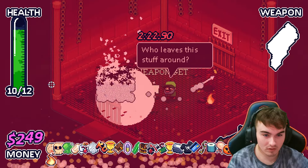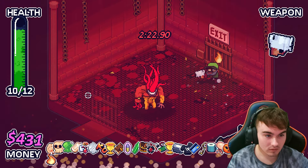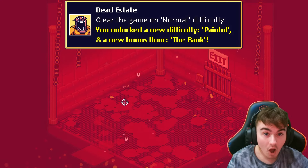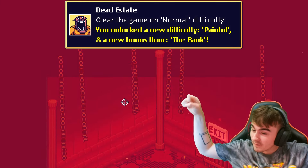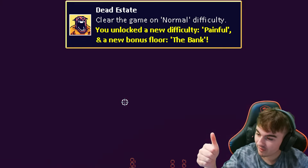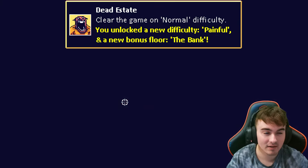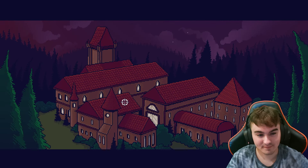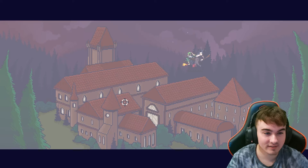Use this. Oh shit — oh. Wait, I lost my crossbow. Dude — oh, we beat it. Let's go! I haven't beaten it yet — oh my goodness! I got a new difficulty too, we can try the harder difficulty as well. Fantastic. And a new bonus floor at the bank — cool. Look at that — we have successfully cleared Dead Estate!